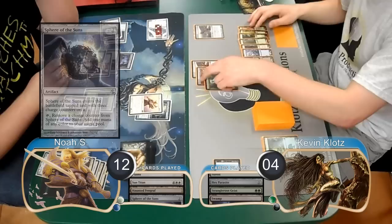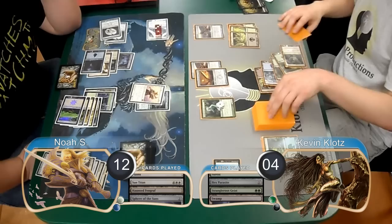I attacked again with my Geist on my turn, so Noah blocked it. Before combat damage I sacrificed the Geist to my Grim Backwoods to draw a card. I didn't find any answer for his Titan though, so I went ahead and scooped it up, taking us to game 2.